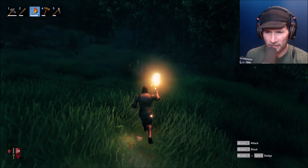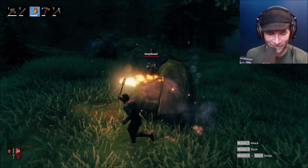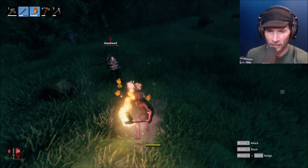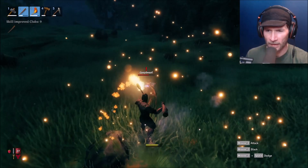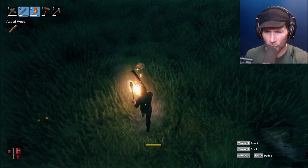Hopefully it will dawn soon and we can get a look around and see what's going on. What the heck is that — is that a Grayling? He's throwing things at me! It's a Gray Dwarf. He's much stronger — this might be bad. Get him! Okay, okay — Gray Dwarf trophy! Pick up wood — that's what he had. Oh, and a Gray Dwarf eye.